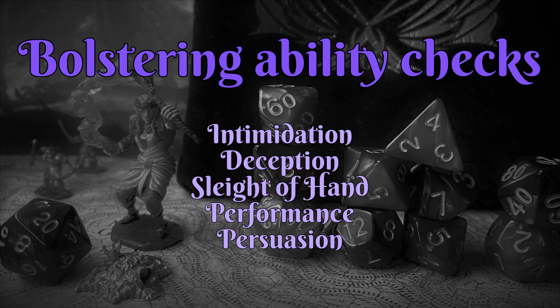To improve a performance check, use Minor Illusion to create an image of a battle scene that you're singing about, or the image of blood on your clothes to sell yourself as injured or deceased. To improve a persuasion check, make an illusory royal seal or a document to gain entry somewhere you couldn't get otherwise. There are many more possibilities and variations of each example.